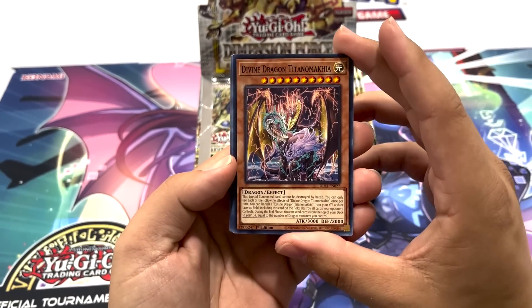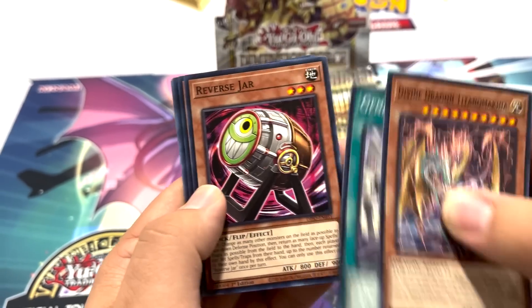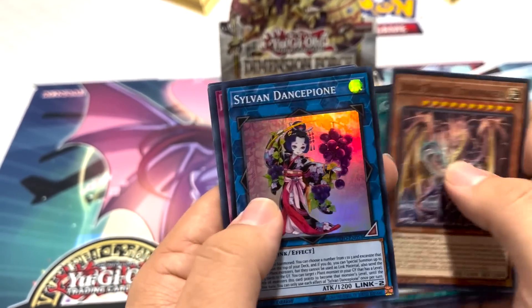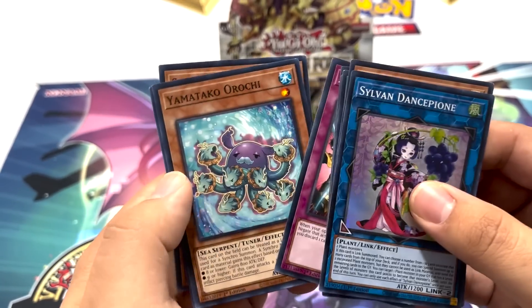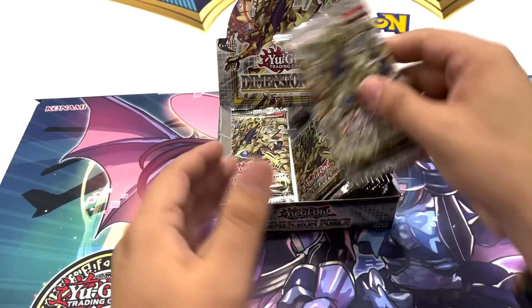Last core set video we did was Battle of Chaos, and we did pull a Starlight. Let's see if we can do it again. Reverse Jars — shout out to the Jars. And Symphonic Warriors are back. We got a Sylvan technically plant support link there. We got some more Symphonic Supreme little Cs.